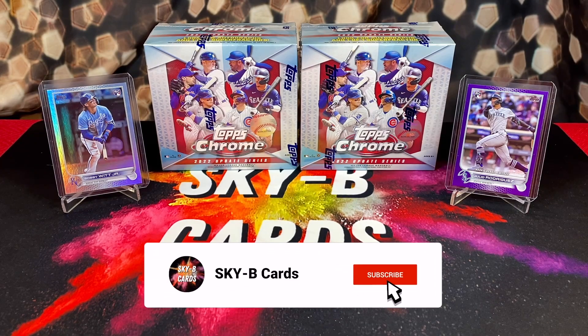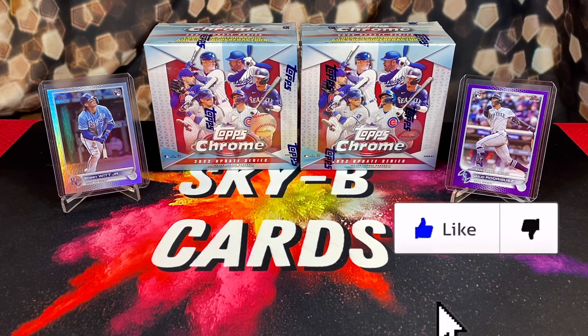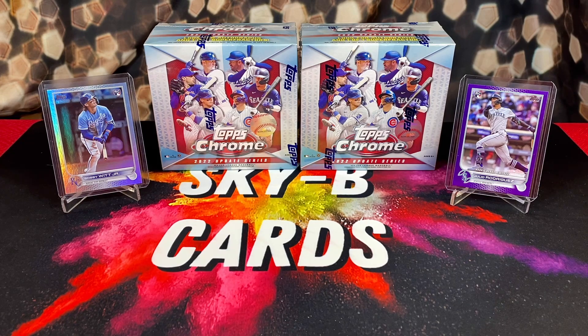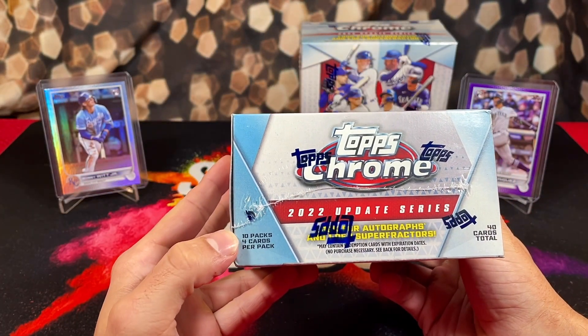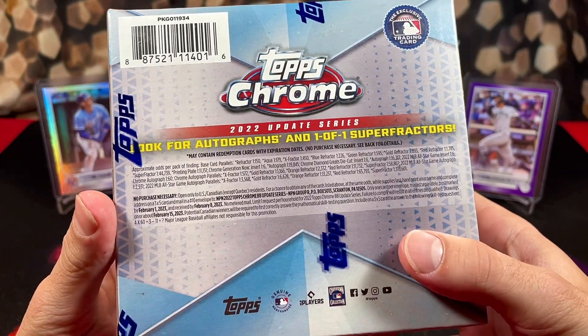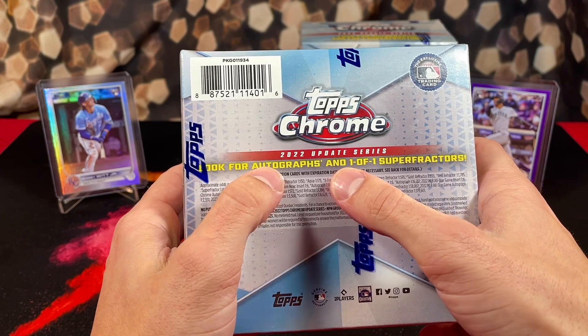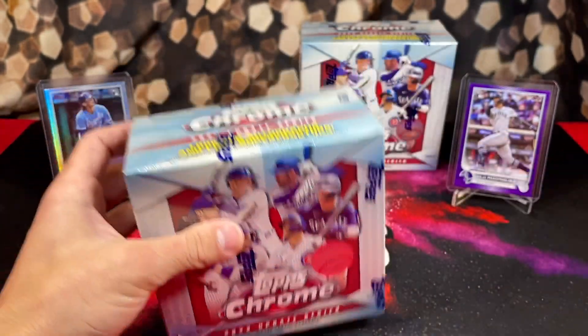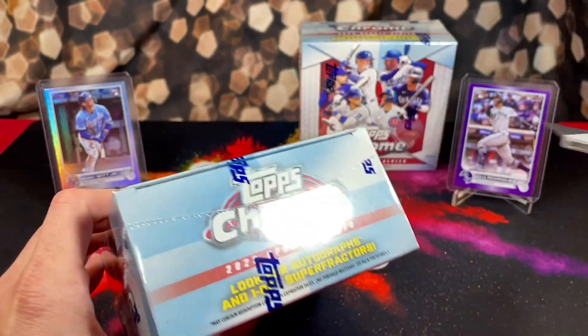What's up everyone, hope everyone's having a great day. In today's video we're going to be opening and reviewing the brand new 2022 Topps Chrome Baseball Update Series. We've already opened a pretty good amount of the Topps Update Series paper version, and we're very excited to finally get our hands on some of the Chrome mega boxes. This year's mega boxes have 10 packs per box with four cards per pack for 40 cards total. We're chasing after autographs and one-of-one superfractors. The guys we want most are Julio, Bobby Witt, and Wander.